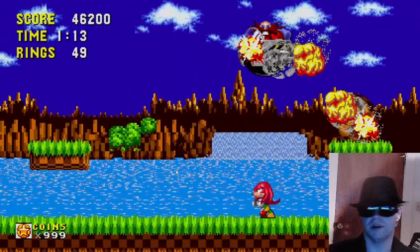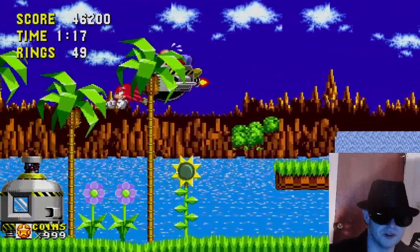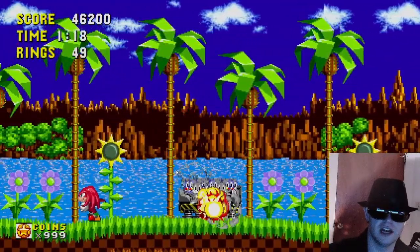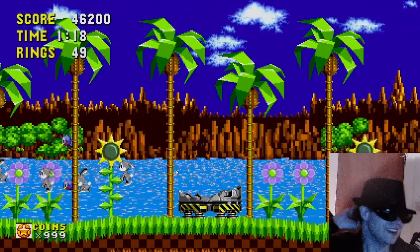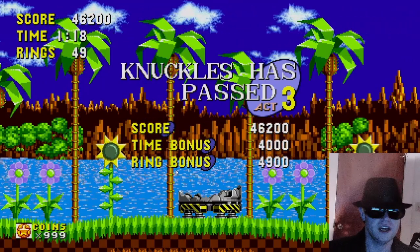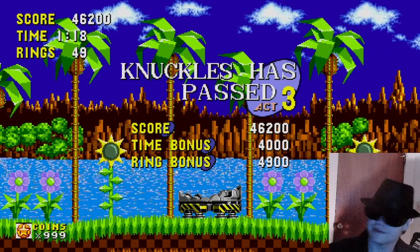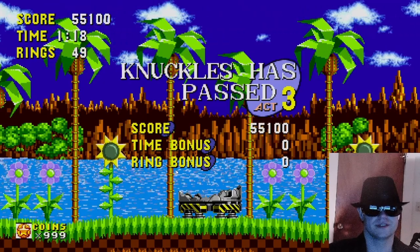Now we take out Robotnik. This is actually kind of easy — with Knuckles you jump into him and then glide to the other side, and just continue doing that. As long as your timing isn't bad you'll be fine. Just absolutely destroyed Robotnik there. We released all the animals and we just got through Green Hill Zone, one of the most iconic zones in all the Sonic games.